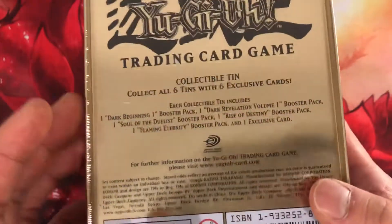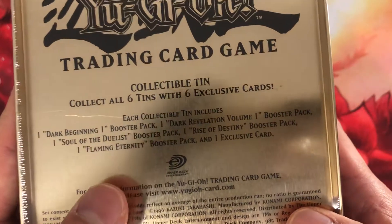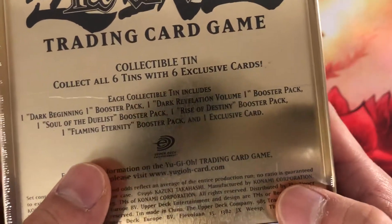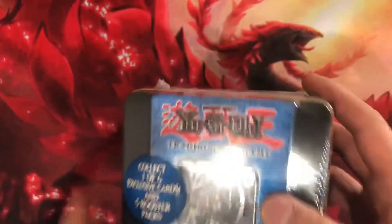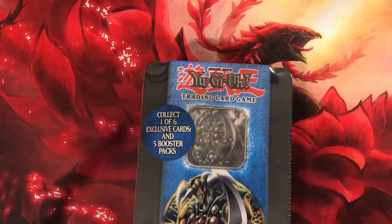Borsche Vader, one of the original 1900 beaters. So it comes with Dark Beginning 1, Dark Revelation Volume 1, Soul of Duelist, Rise of Destiny, and Flaming Eternity. And of course Borsche Vader. So let's pop this open and get started.